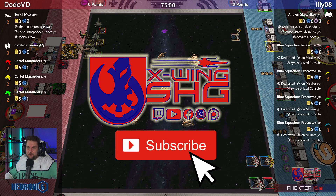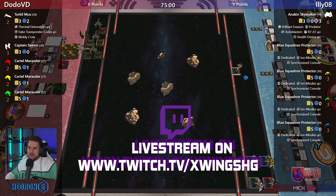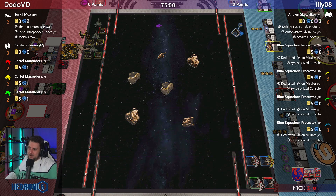Welcome to another game of X-Wing here on the X-Wing SHG Twitch channel. This time we have Dodo VD taking on Illy in a casual match. Dodo is playing the Torkil Mux Swarm with thermal detonators, false transponder codes, and Moldy Crow on Torkil, Captain Seavor, and three Cartel Marauders. On the Republic side, Anakin Skywalker in the ETA with Brilliant Evasion, Predator, Auto Blasters, R7-A7, Stealth Device, and four Blue Squadron Protectors all with ion missiles, Dedicated, and Synchronized Console.